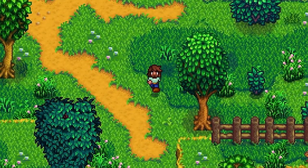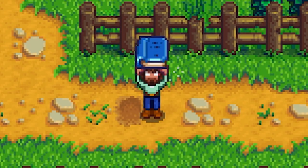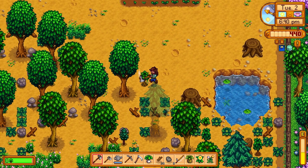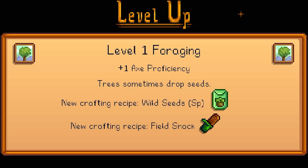Let's head back to the farm. We're going to do a little bit of cleaning up and selling off some of the stuff. Found a lost book — you cannot learn from books. Let's go ahead and chop down some trees. Leveled up our foraging. Pretty decent day. Let's go ahead and put it on the next day. We can finally make a field snack and wild seeds for the spring.